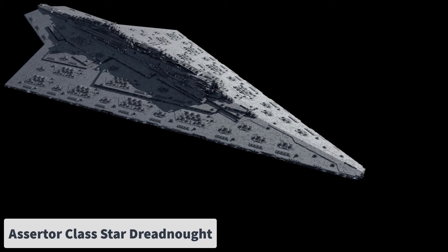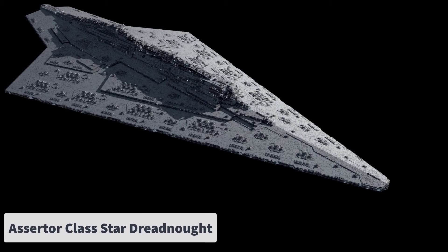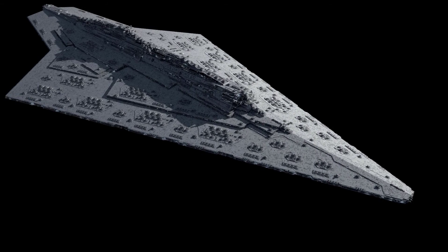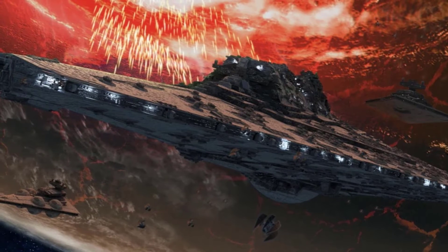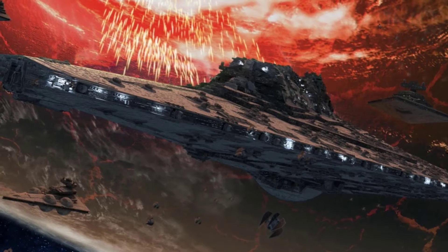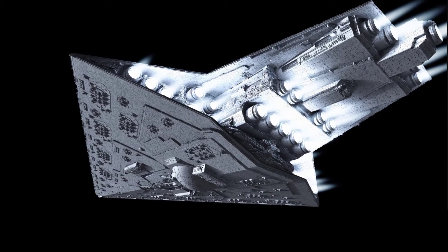Number 7: The Asserta Class Star Dreadnought. This Star Dreadnought, manufactured by the Kuat Drive Yards, was one of the largest vessels in the Imperial Navy's Dreadnought family, which included the Bellator Class and the Manator Class. It had a long, thin, narrow, arrow-shaped hull with a prominent ridge running along about three-quarters of the dorsal face.